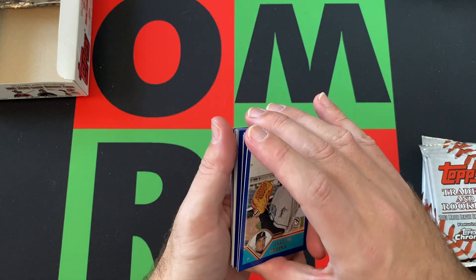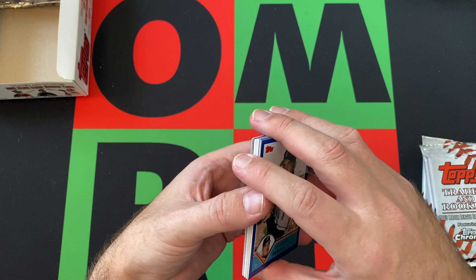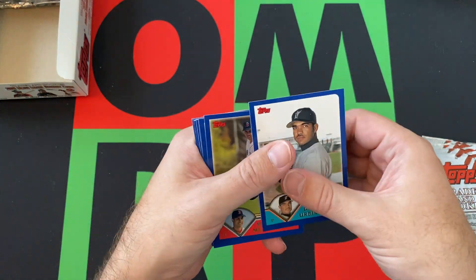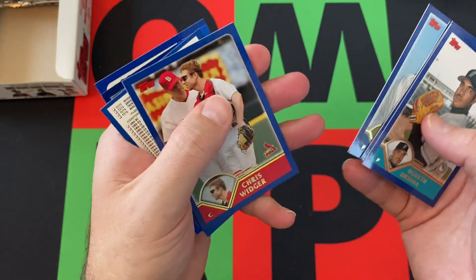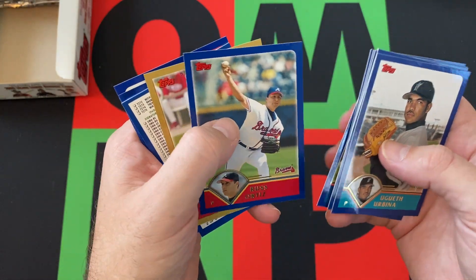Upper Deck used to do that too with spacers — they would throw in ads or something like that. It's kind of a little bit more annoying than the checklists, I suppose, but sometimes they'd throw in discounts and stuff with codes on them. We got Uga Therbina, Mariano Mendoza, Elmer Dessens, Mark Guthrie, Chris Widger, Todd Hundley, Russ Ortiz.